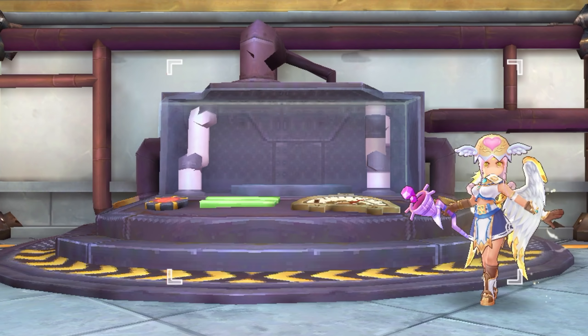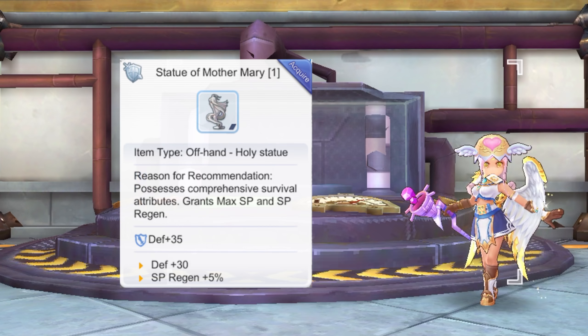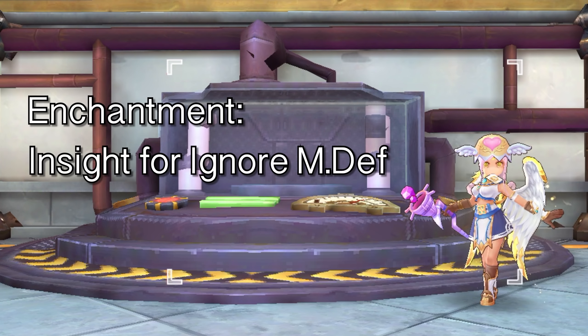For the offhand, you may use either the Sacrifice Book for 30% Ignore MDef, or a Tier 1 Statue of Mother Mary for plus 4 Dex and additional SP regen. As for enchantment, you should aim for the Insight 4th enchantment which grants additional Ignore MDef for your offhand.